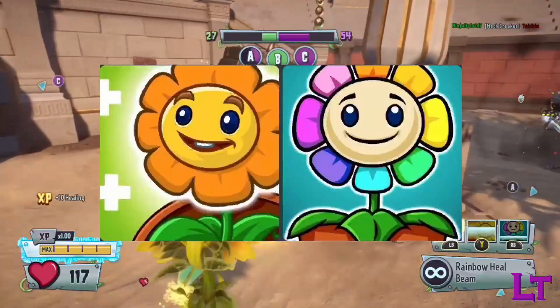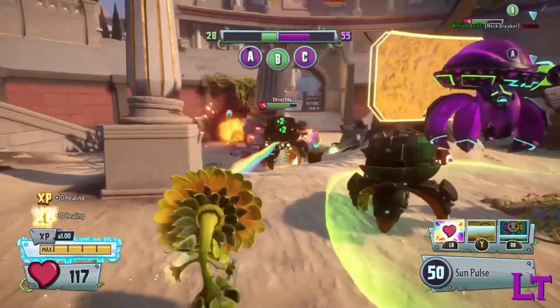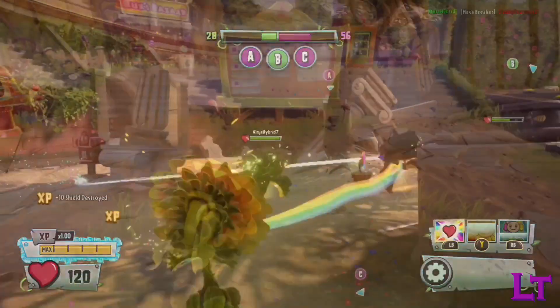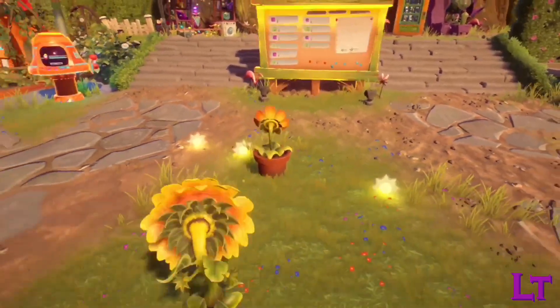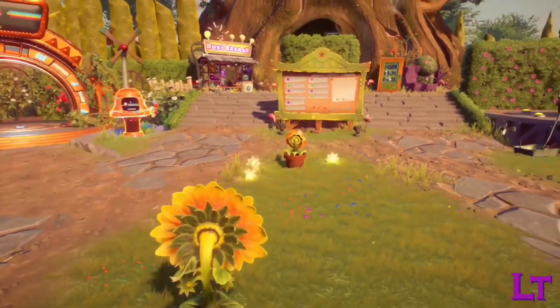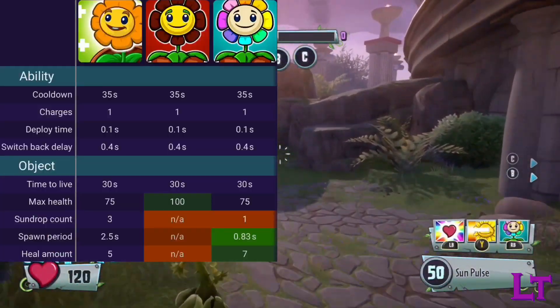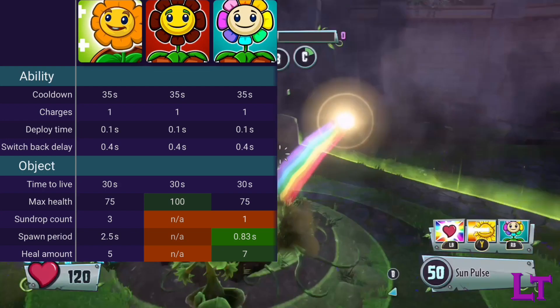Now, to compare the two. The standard Heelflower heals and bursts off 15 health, which given that the first batch immediately spawns upon the Heelflower's placement, makes it great for a burst of healing, though the long 2.5 second delay makes it somewhat unreliable as a steady source of healing.